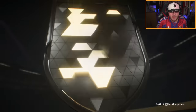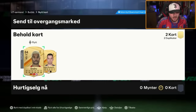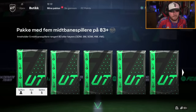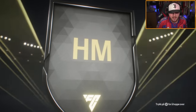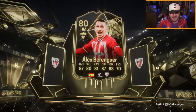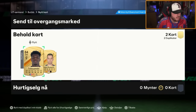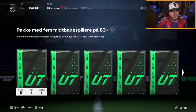Now, these are the midfielder packs. I'm expecting nothing from these, to be fair — absolutely nothing. But we'll open them anyway and see what we get. Not a great start. I wish they had exchanges for 84s and 83s — even if they were just two-player packs, just something you could put them into. An in-form! It's going to be... who is in form from Bilbao this week? Alex Berenguer. You take it — not bad. At least it's an in-form. I think they're the exact same two dupes — we'll put them into something, we'll make it work.